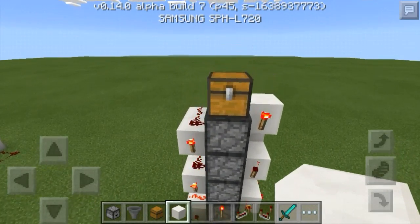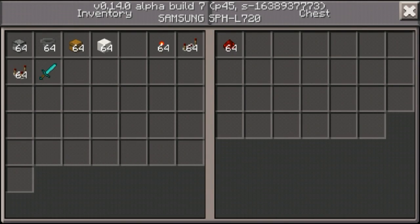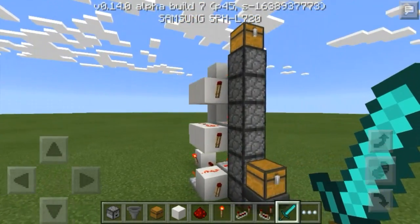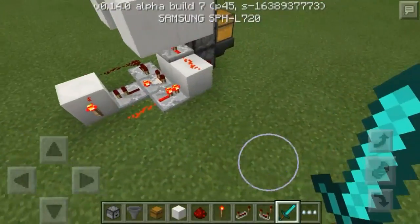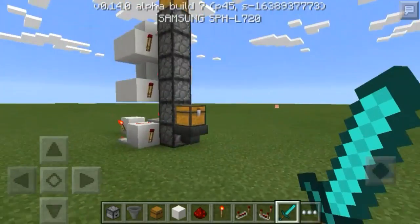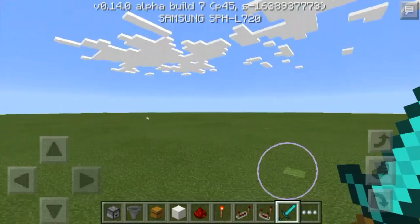And it should be done here in a second. We heard the dropper right at the end, just like I said, and I got the full stack out of it. So there's the tutorial on that. This is actually a pretty essential piece of circuitry to use in a lot of builds, so I'm glad I finally cracked how to build this thing fully automatic with the clock and everything. If you enjoyed the video, please leave a like and subscribe. Thank you for watching, I will see you guys later. Bye.